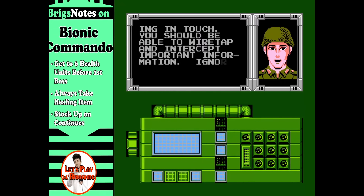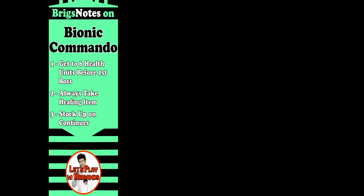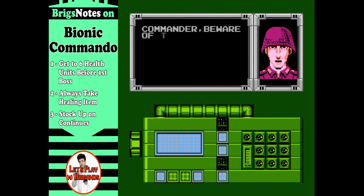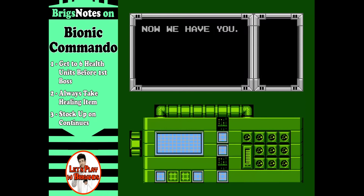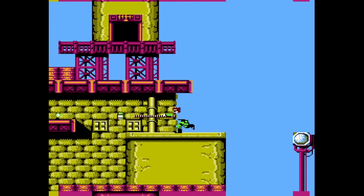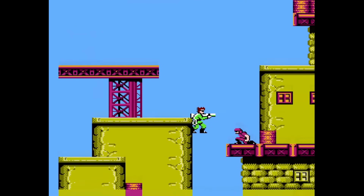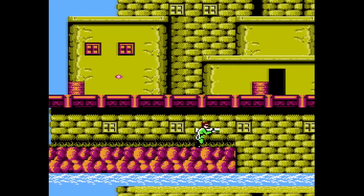Let's take a look at the Briggs notes for Bionic Commando. Number one: get to six health units before the first boss — we'll talk about that more in a moment. Number two: always take the healing item — Blaze will tell you about that. And number three: stock up on continues. We'll show you how to do that in just a bit, but that's what makes this game a lot more manageable.